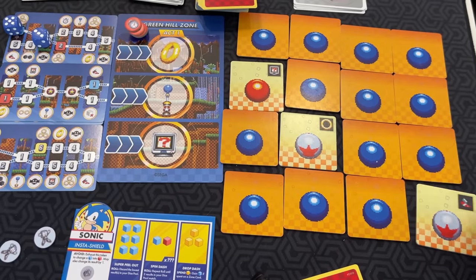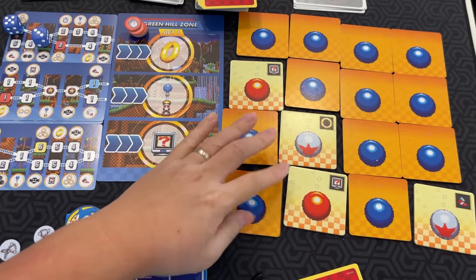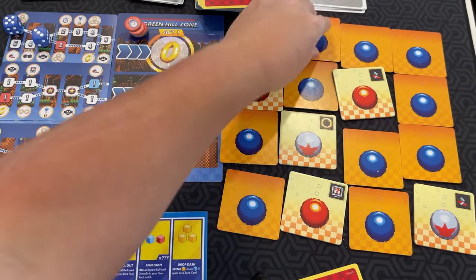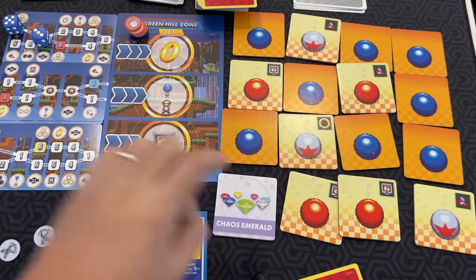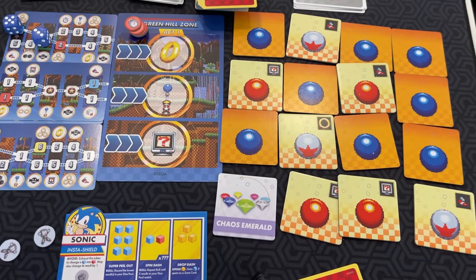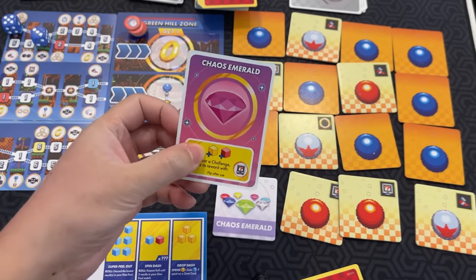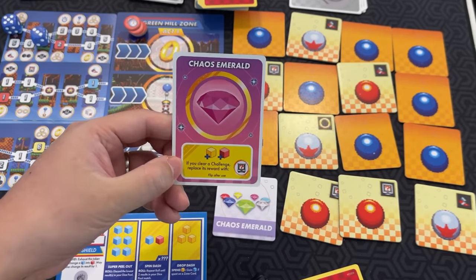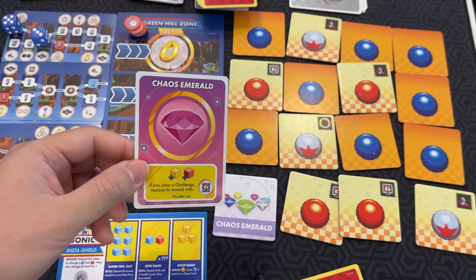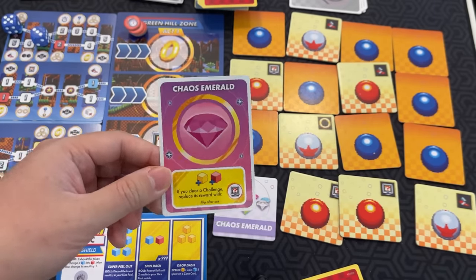Let's say I eventually find the Chaos Emerald — there it is. If you get a Chaos Emerald card, you draw one. This gives you a power: this one gives you a yellow die and a red die. To clear a challenge, replace its reward with a power-up. You can choose to exhaust this and use the ability.